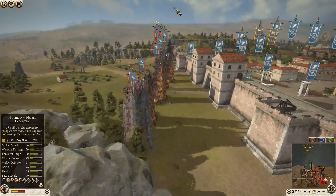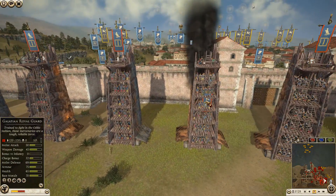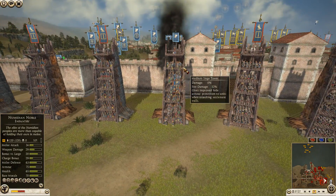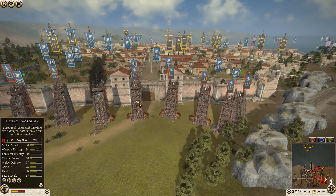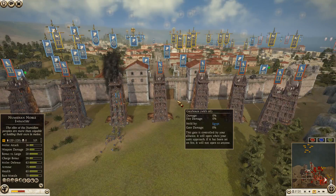Egypt is getting closer and closer to the walls — actually bringing a unit down off this tower. It's only 52 damage but he could still use it. These two towers will not be able to land here.